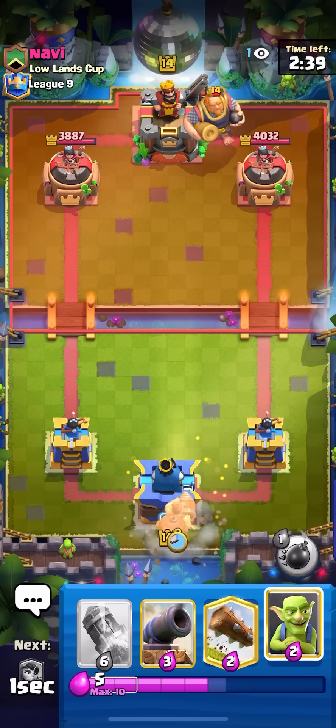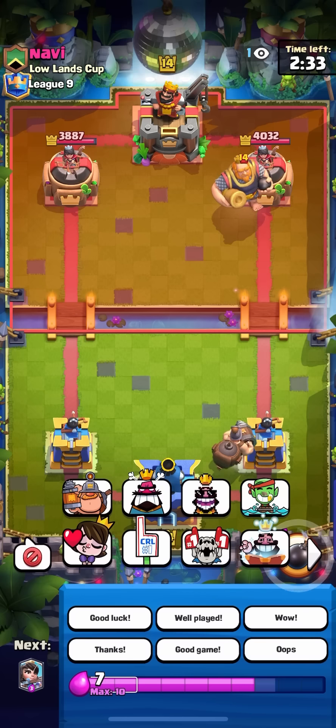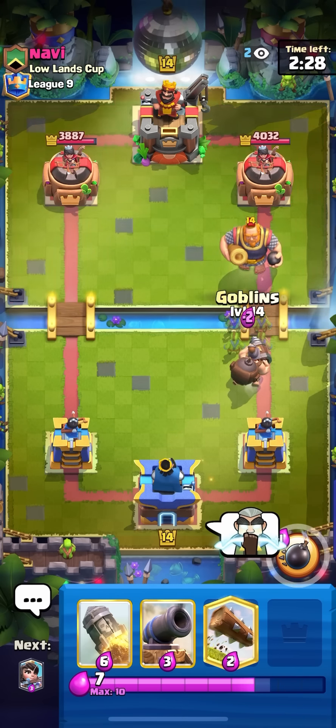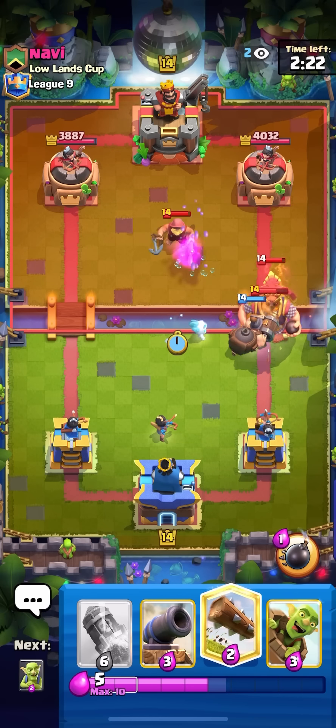Going for my mighty miner in the back for the royal giant — he did archers in the back as a second play. Going for my goblins in front of the mighty miner just because he doesn't have log for it, and he probably gonna fisherman — he does fisherman. Just gonna go for my princess here as well.